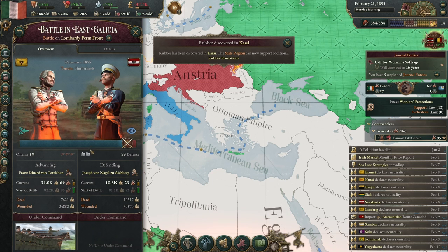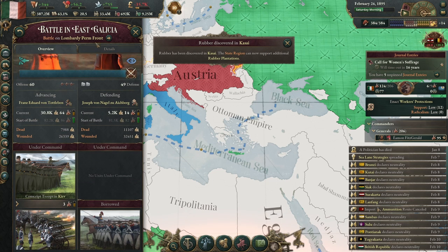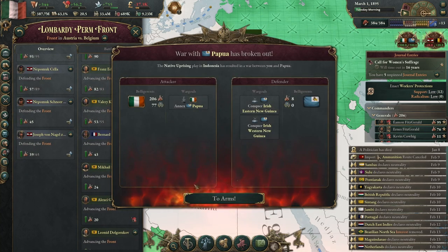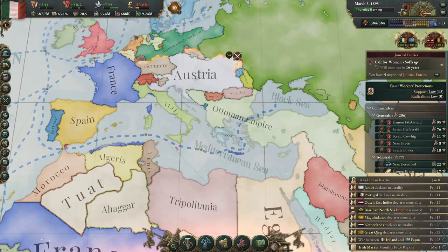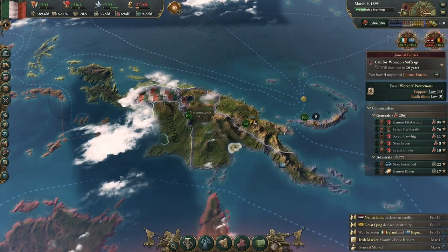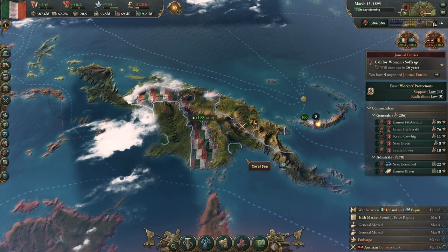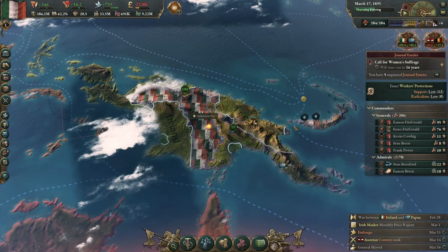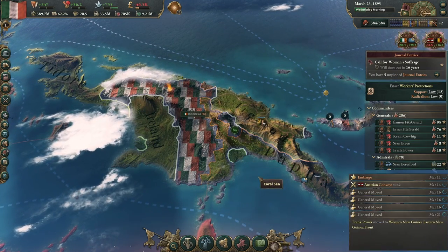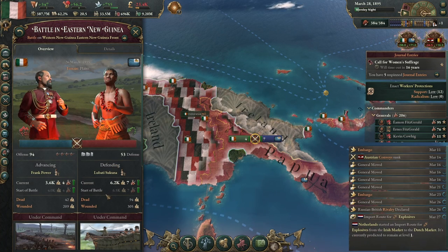How's this front look? The Russians are winning now — I think the Austrians are getting worn out, and they're facing a lot of armies against them; it could just be a numbers thing. We should conquer this pretty quickly — there's no resistance on this front. I don't think they have enough military power to stand up to us.